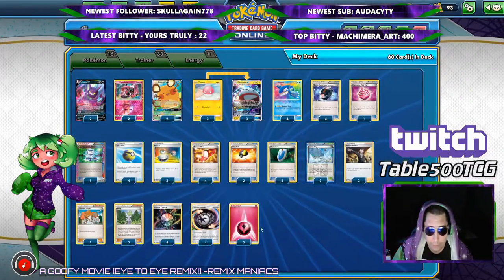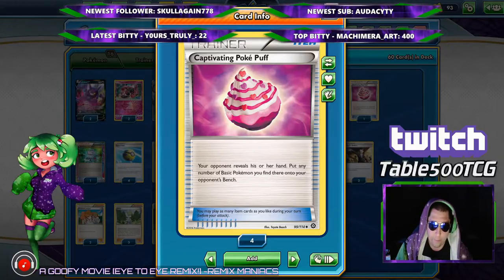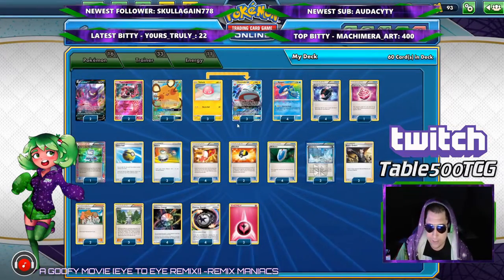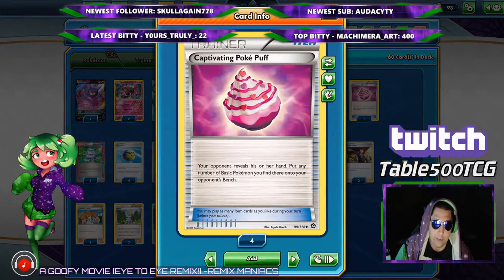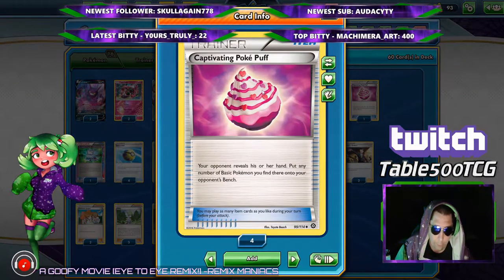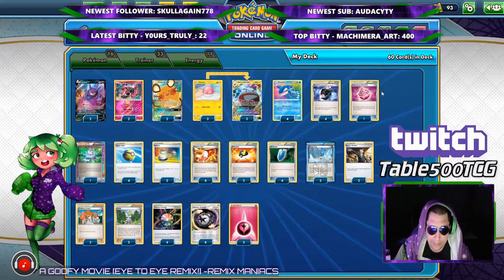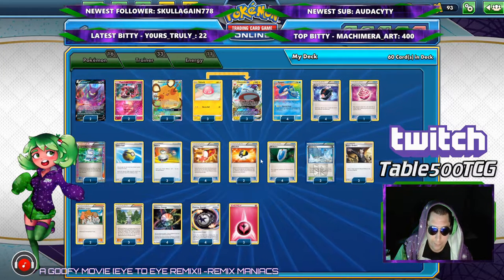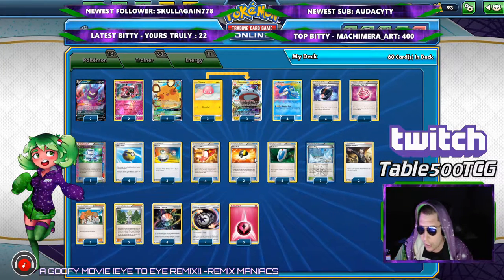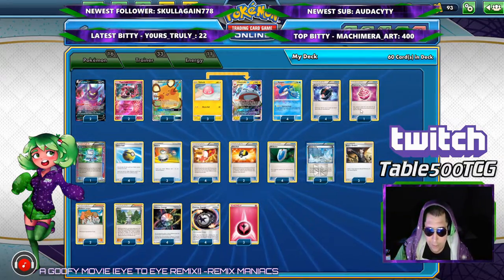The one-of Captivating Poké Buff — so if your opponent is holding out on you and not trying to play down their bench, because maybe they see what you're up to, you play Captivating Poké Buff and say nah to all of that. Not really necessary to put in the deck if you don't want to, but I found I had the space and thought I'd try it out. If you don't like it, you could add another Switch or another Ultra Ball.